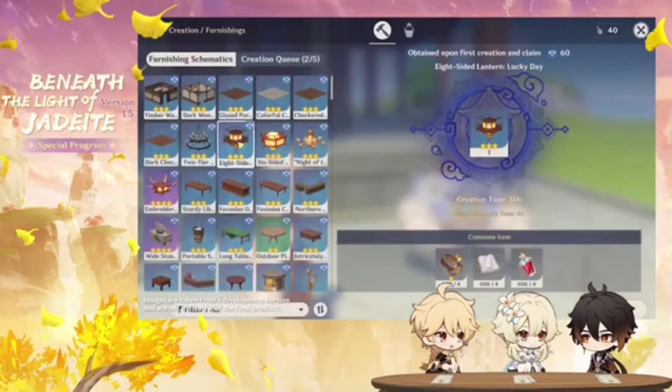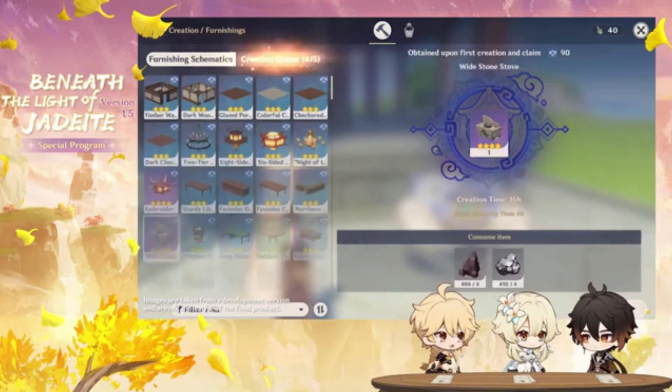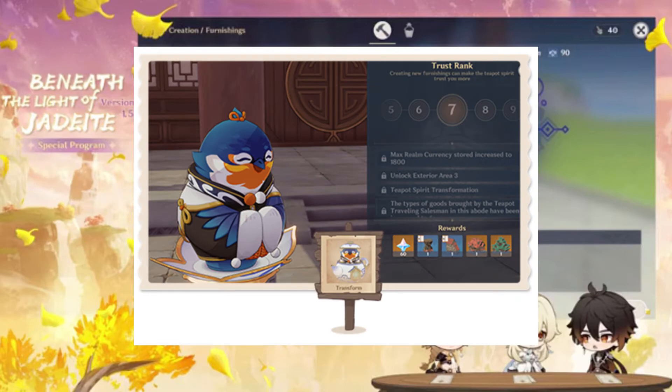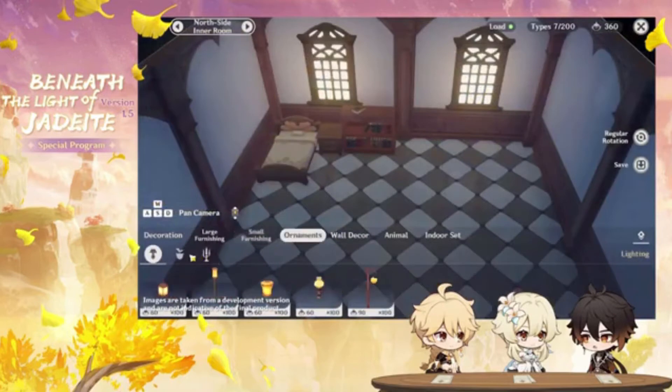Players will also be able to unlock two additional layouts, but those have not been revealed at this time. If I had to guess, I'd bet on Mondstadt plains as one, and the other to be themed around Dragonspine. You'll be able to unlock these layouts, as well as other features for your homes, by increasing your trust rank. You can increase your trust rank by crafting furnishing.